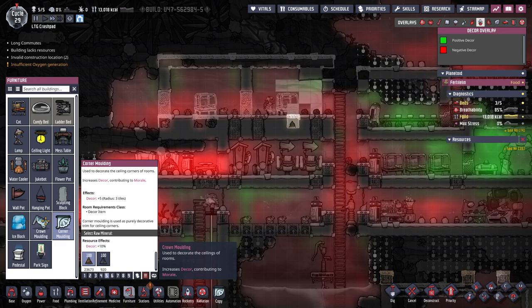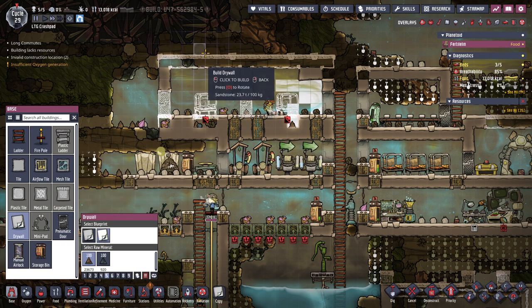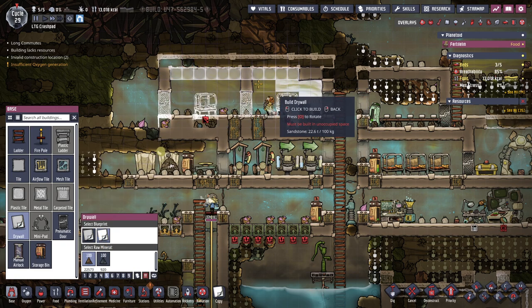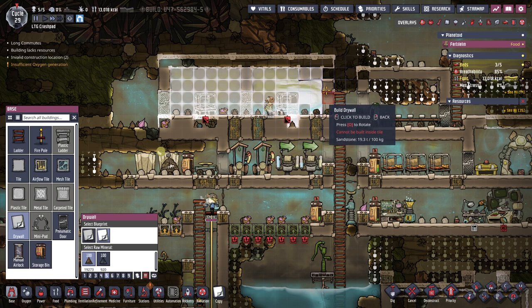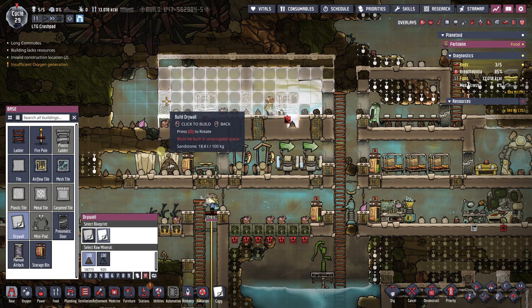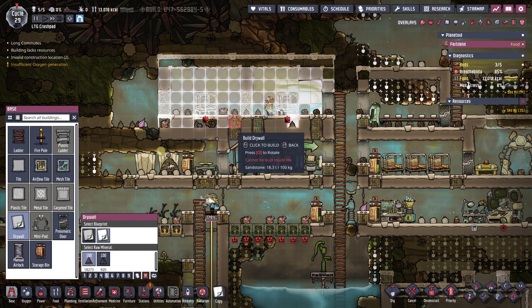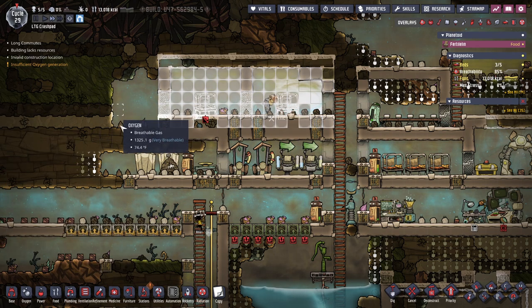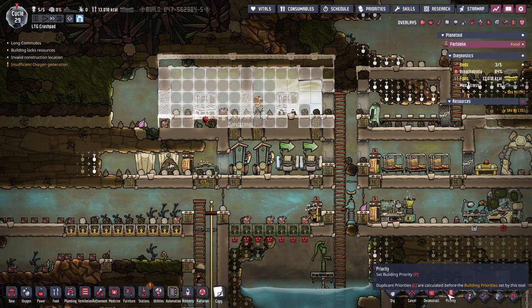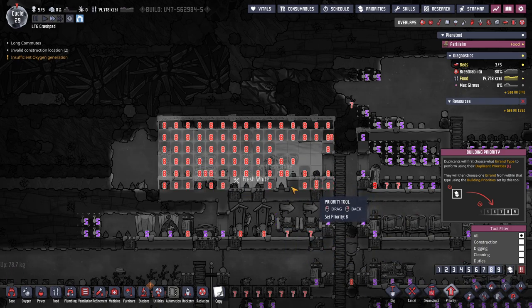Okay maybe not - I want drywall, that's the first priority. We want fresh white. It seems like you can put this behind things. This whole room priority 8.